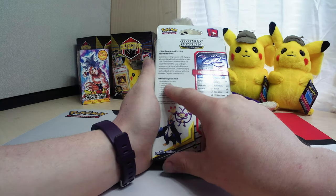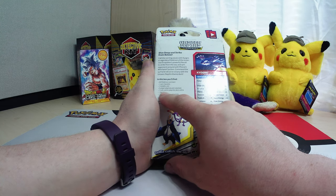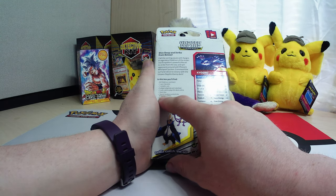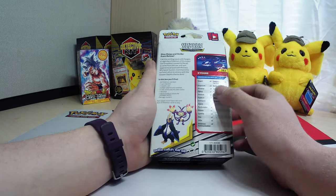So we get obviously the 60-card deck, a checklist, a metallic coin, playmat, rulesheet, code card, deck box, quick guide to unlock the strategies within, and some damage counters.